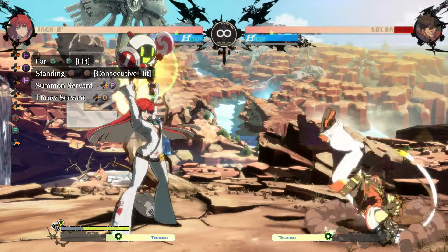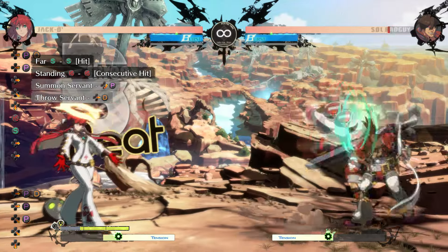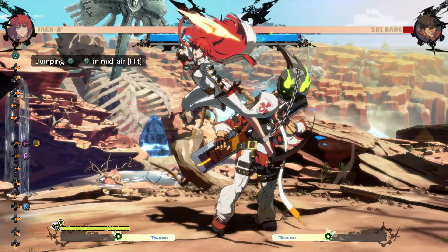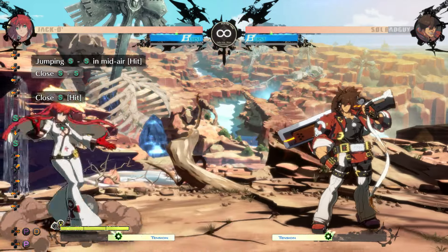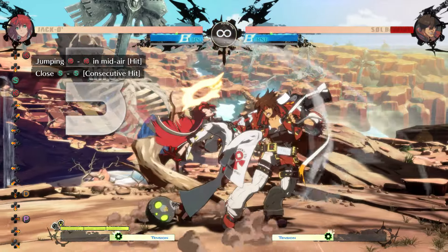Far slash into 5h doesn't combo to anything without meter or Servants in place, so just summon and throw a Servant after. IEDJS isn't plus enough to combo into close slash, so the go-to should be 2k. However, IEDJH is much more plus and can easily go into close slash.